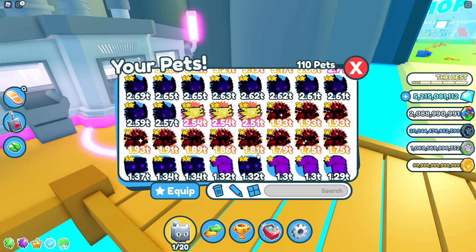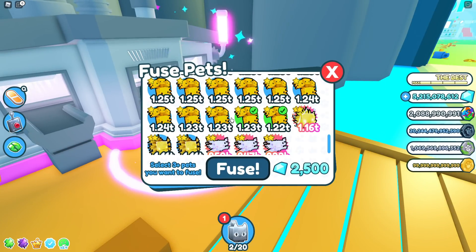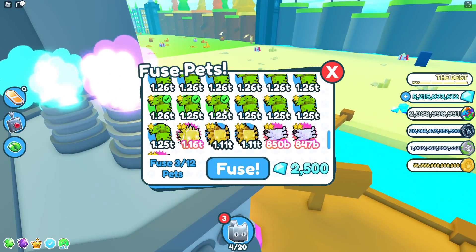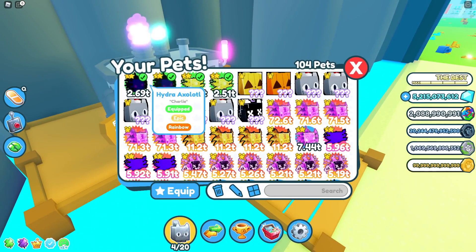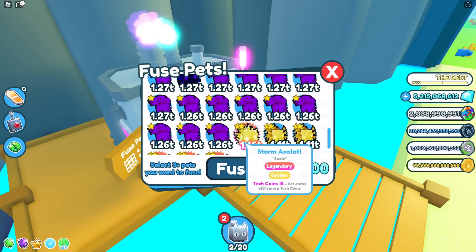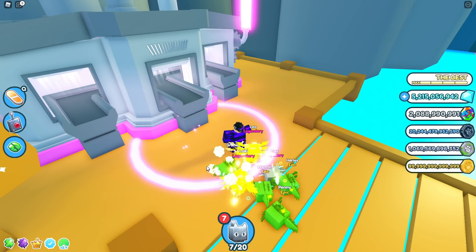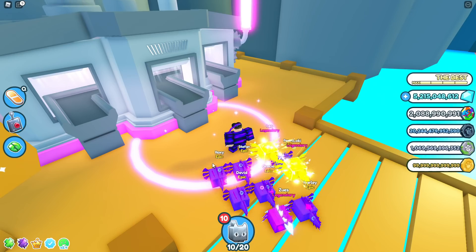Now we're trying to get the 2.6 trillion damage pets. So that's exactly what we want — and actually 2.5 trillion is even better than what I wanted. We'll keep doing this: three of those Axolotuses — and we've got another one. We're fusing three Axolotuses, which are basically three 1.5 trillion damage pets, and getting 2.6 trillion pets. If you've got extras, fuse three of them because you get a way better pet that you can eventually equip. The biggest pain is making them into rainbow — that's the biggest pain.